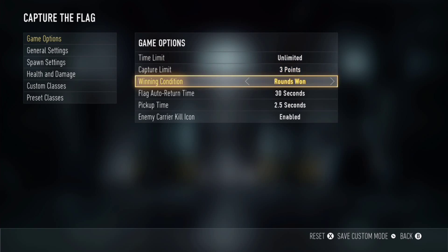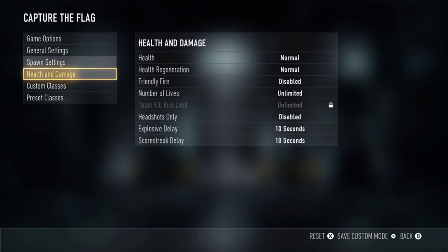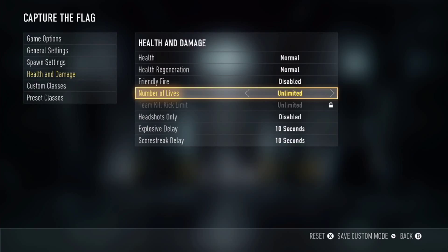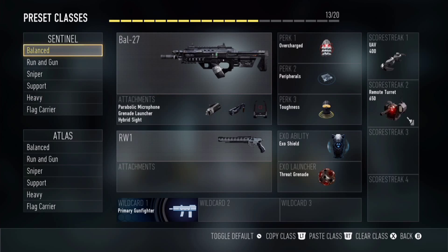Go to the general options and make sure the pickup time is on 2.5 seconds. Then go to Health and Damage and make sure the number of lives is set to unlimited.